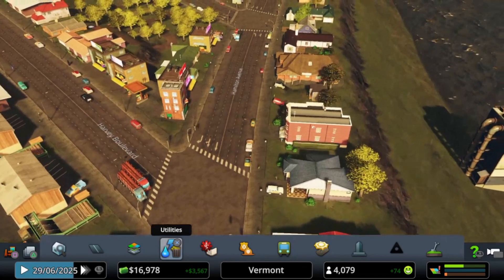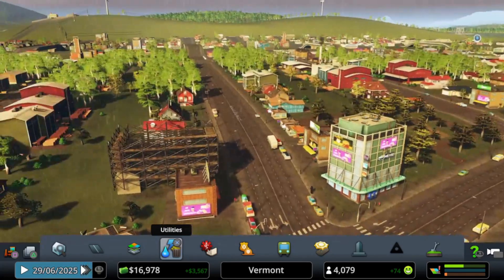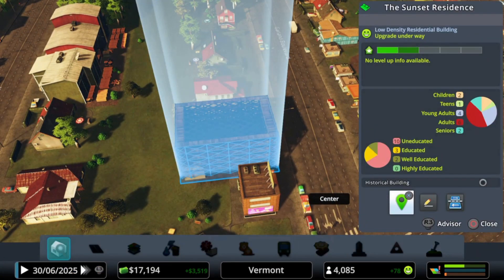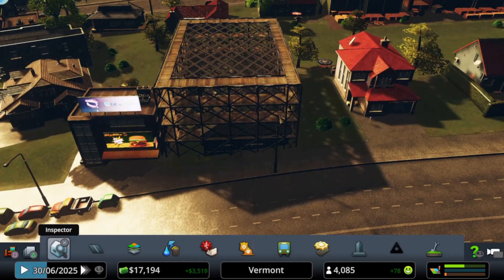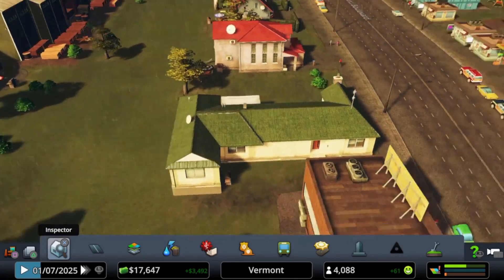All the houses look so quaint. Hey, what's going on over here? This house looks like it's going to be upgraded. Let's take a look — we'll watch it in real time. Hey, nice green roof! That looks awesome.